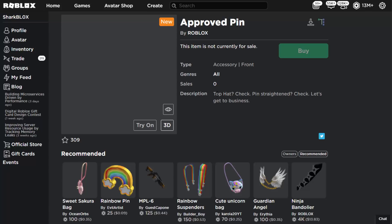The description of the Approved Pin says: 'Top hat check, pin straightened check, let's get to business.' So obviously it's awarded to people which maybe help on the Roblox website — that's kind of the clue I'm getting from the description.